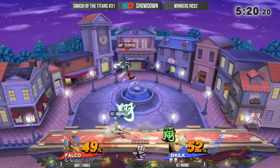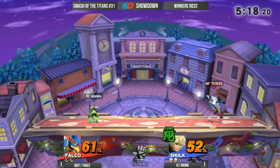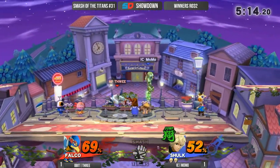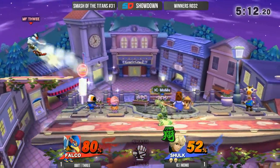Oh nice, I like it. Oh my goodness, Momo you are insane — who down smashes at Shulk? Good air dodge away too. So he didn't just go for up tilt.